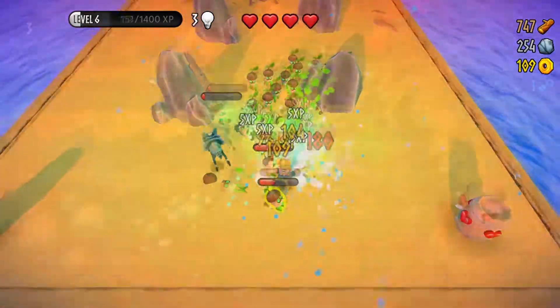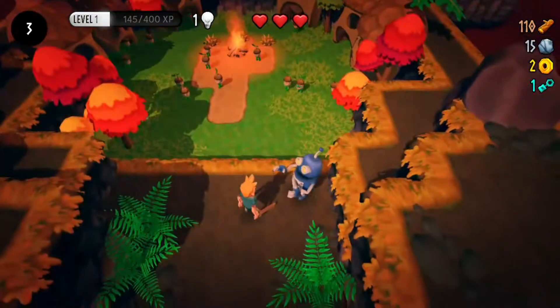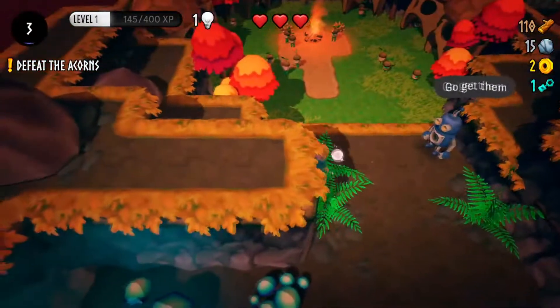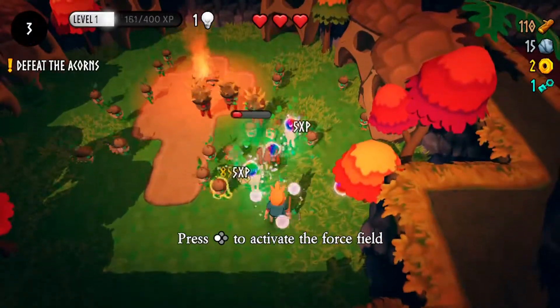Noor's repertoire of moves is small but effective. You have a 3-combo melee attack and a dash. You can't block or jump, so you have to pay attention to enemies' choreographed attacks in order to zip out of danger at the drop of a hat. To further help you stay alive, Noor has a shield ability which, when charged to its max by destroying enemies, also damages them when activated.